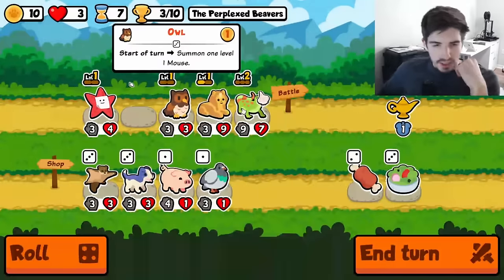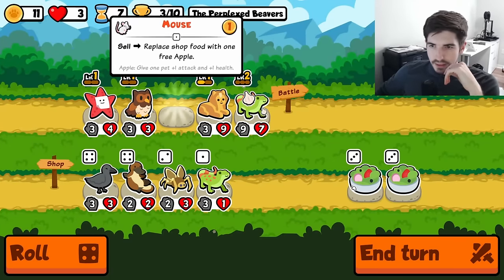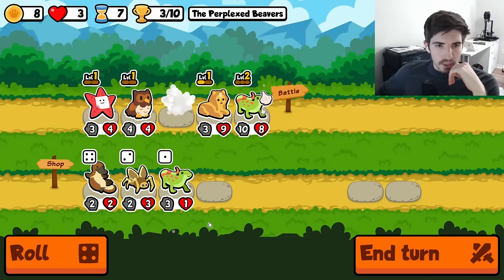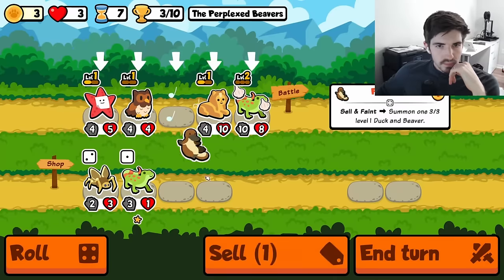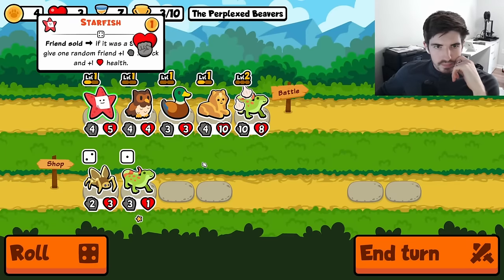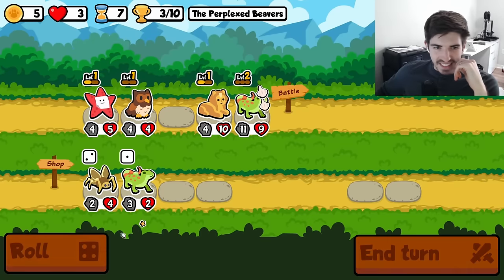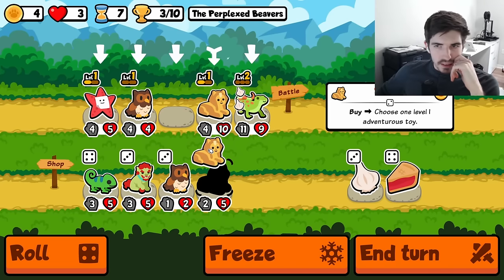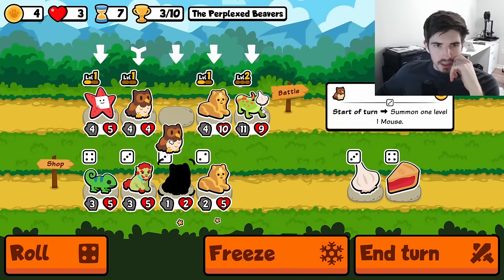That health doesn't do a whole lot if you don't have attack with it. I'll sell you, start statting you up a bit. Don't hit the duck. Rude. I feel like that happens more often than it should. We could level you, seems pretty good.